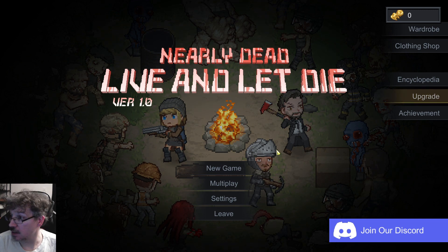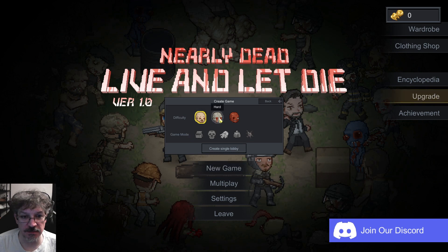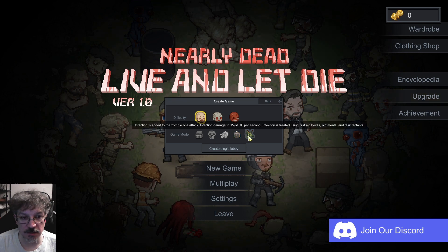We are going to try out Nearly Dead — Fly and Let Die. Let's see how this game goes. Difficulty, let's just see normal. Game mode — I don't think we are going to pick any of the game modes. We are just going to play with whatever it has.